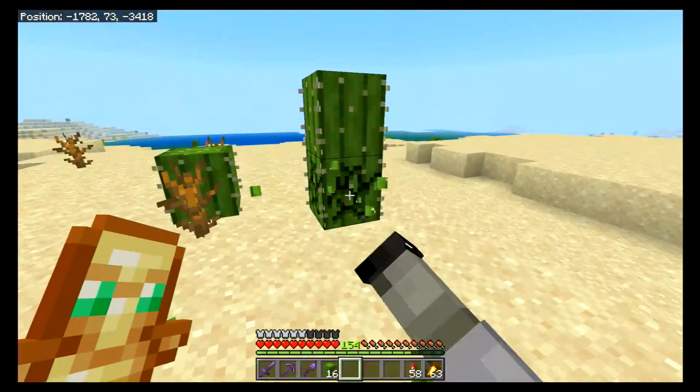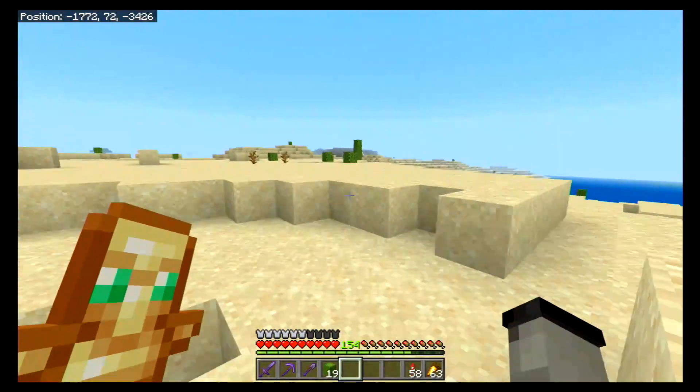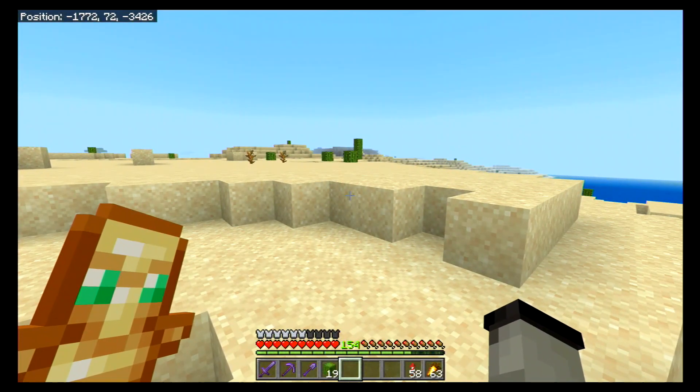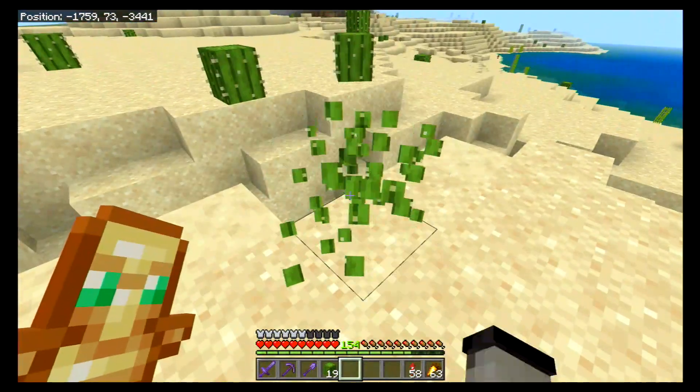This is the basic early game way: go out to the desert, find cactus, punch them, and then take them back to your base and regrow them. Or plant them out in the desert and just have a natural, beautiful huge cactus farm — which does cause lag if you go super duper huge.